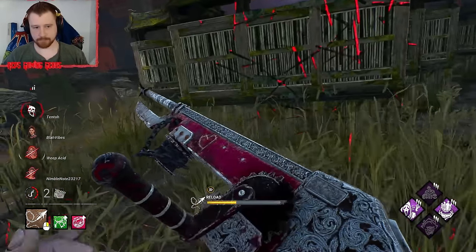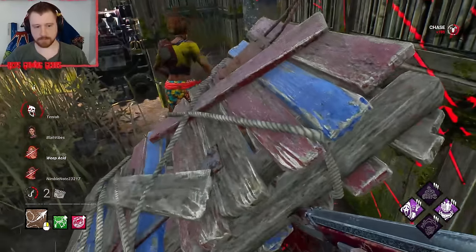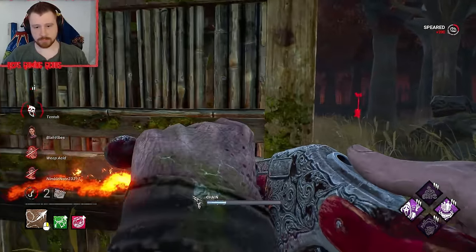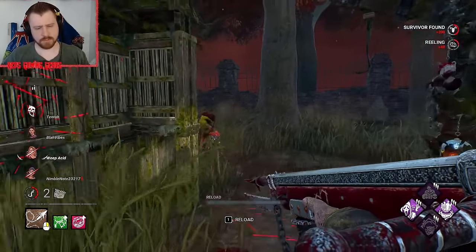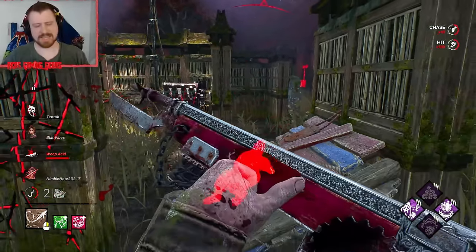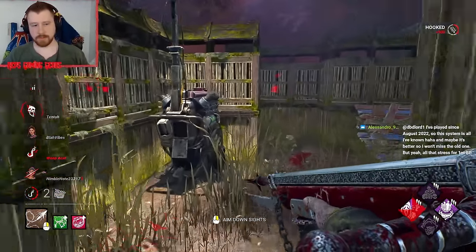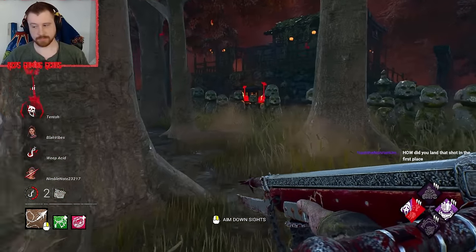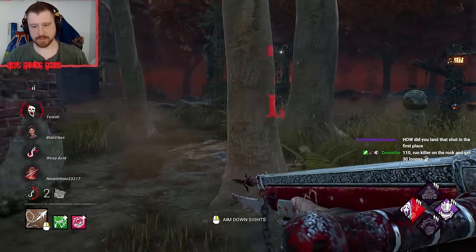Tried snagging it pretty quick. That's unfortunate. The game did me so dirty there. There we go — and we have the Nia over here who's injured. How did I land that shot in the first place? My hidden jutsu.